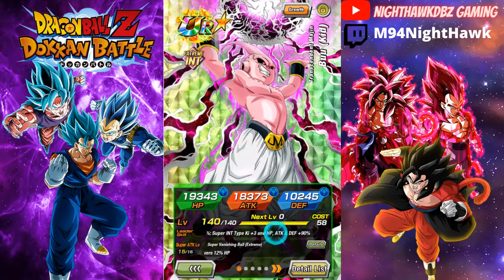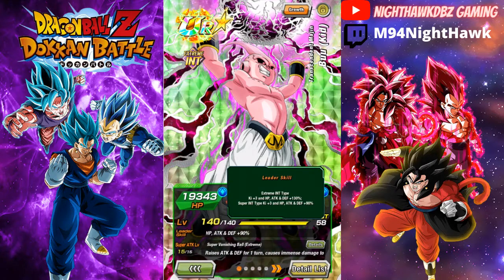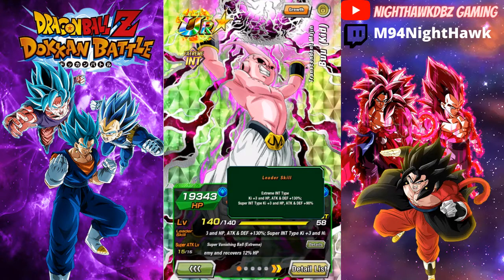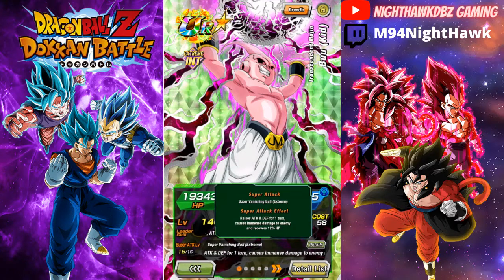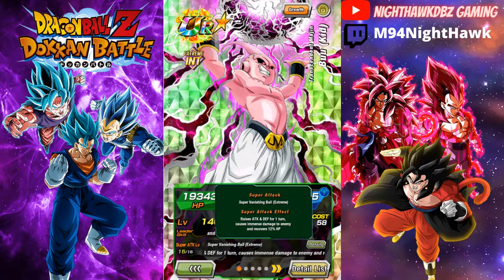Alright, so he is an Extreme Intelligence type. Ki +3, HP, ATK, and DEF +130. He gives Super Intelligence type Ki +3, HP, ATK, and DEF +90. His super attack is Super Vanishing Ball Extreme, which raises ATK and DEF for one turn. I wish he either greatly raised attack or at least stacked, but that's fine — that's another reason I ran him on Transformation Boost, so he'll have a better fighting chance. It does cause immense damage and recovers 12% HP.